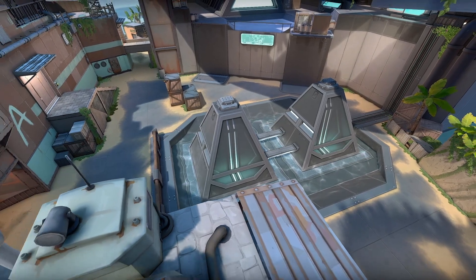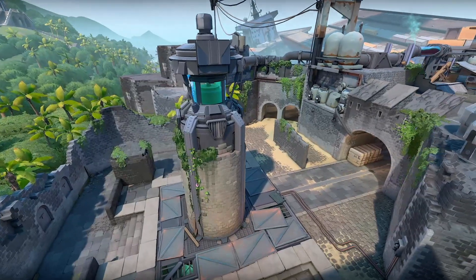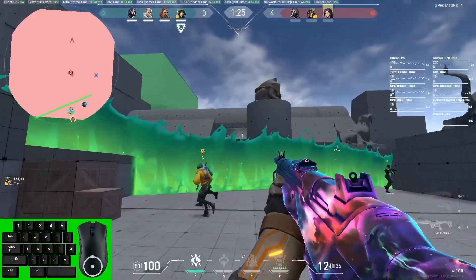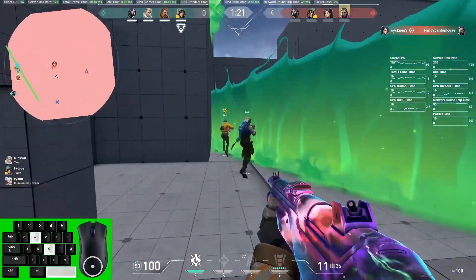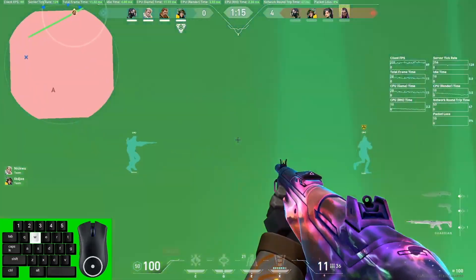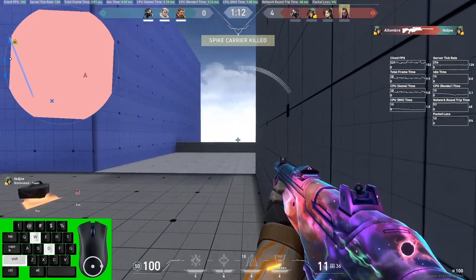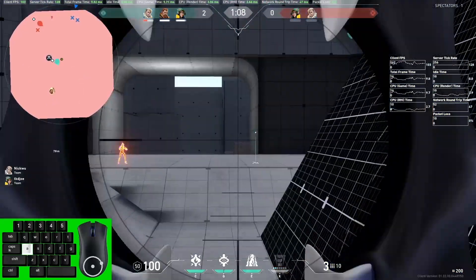Everything is interconnected — a change on A probably affects how things on mid play, and a change on mid changes how things on B play. So a lot of what we were doing throughout the playtesting and refinement process was really trying to understand exactly what role we want each site and mid to play. A bunch of decisions like that went in over time, but the overall structure actually stayed pretty similar.